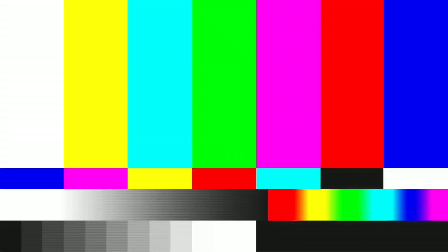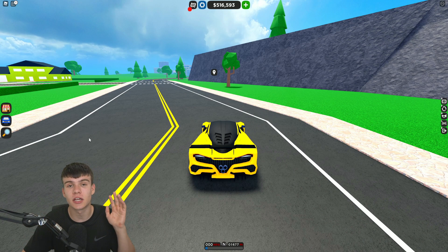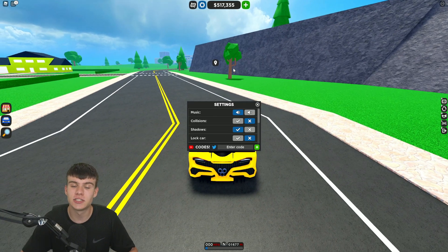If you don't know how to claim codes in Car Dealership Tycoon, go to the top and click on the settings button. The code menu will then come up. These codes are in no particular order, so let's just get into it.